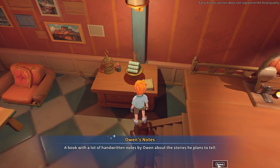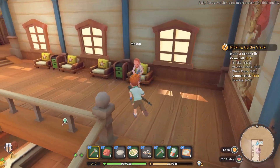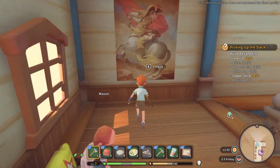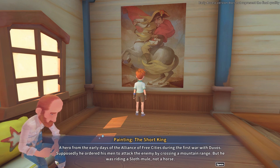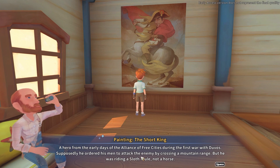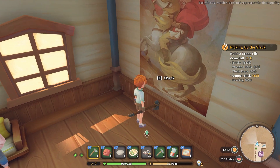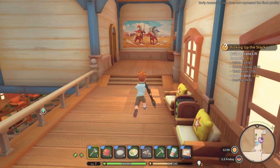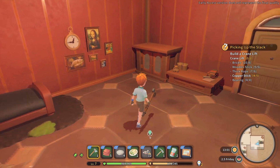The stage is booked with a lot of handwritten notes by Owen about the stories he plans to tell - he is a storyteller. Hey Mason, you haven't left yet? Don't ask too many darn questions! A hero from the early days of the Alliance of Free Cities during the first war with Duvus - he ordered his men to attack the enemy by crossing a mountain range, but he was riding a sloth mule, not a horse. A sloth mule would look silly. Something in this town really did a number on him.